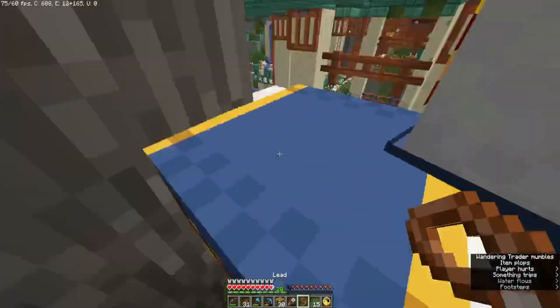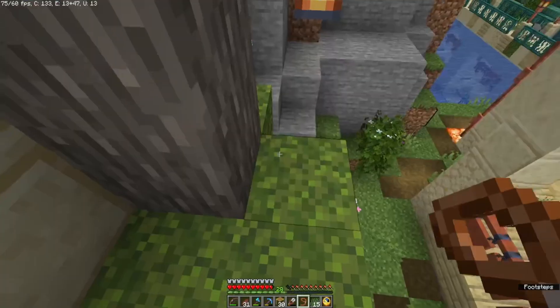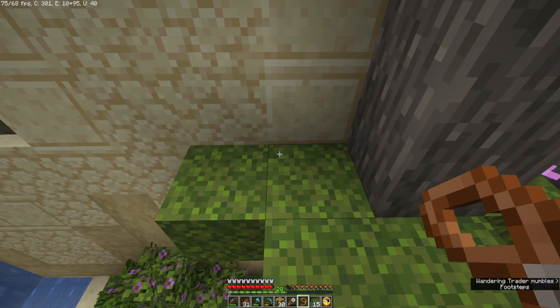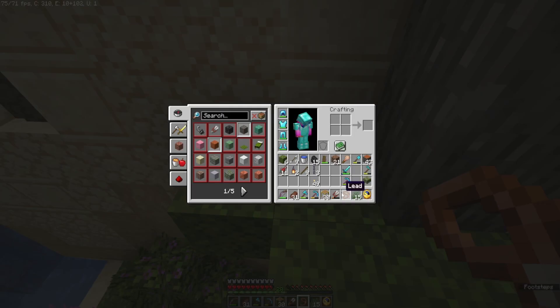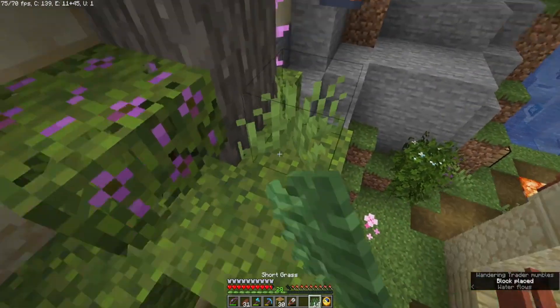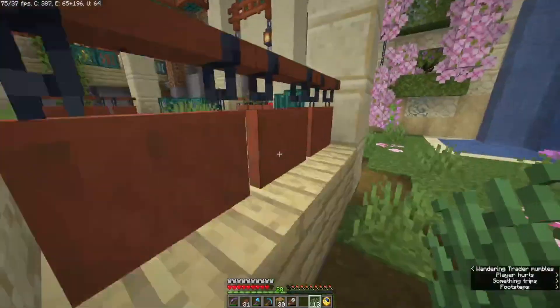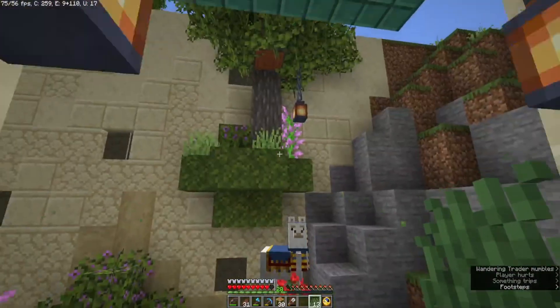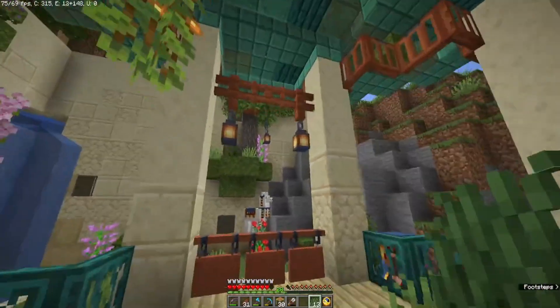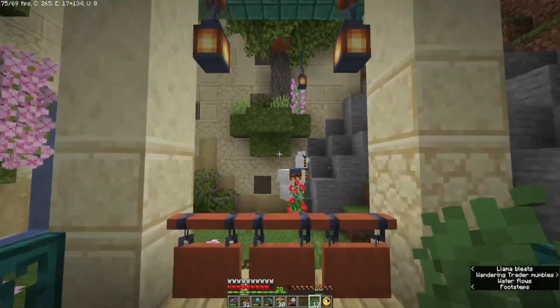Yes — all right, go away. There we go. Let's put the flowering azalea next to it and put some grass there. I'll have a look from here — yeah, that looks much better! Much better.